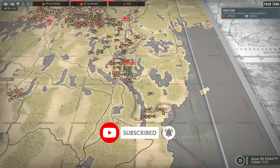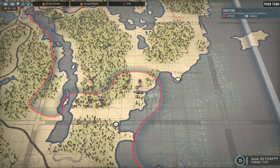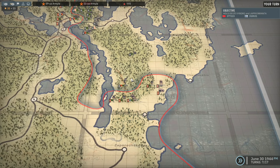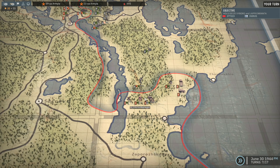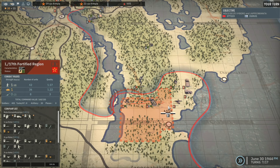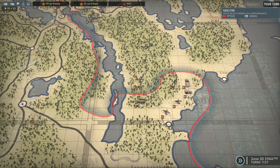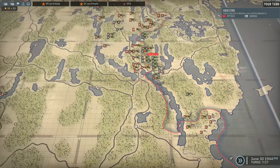We're also getting closer to the edge of the map down here, and I've also broken through on the bottom side in the southeast. We're going to be pushing up the coast now with these three units whilst maintaining a hold on these forces. I could probably move the other fortified region units out - let's move both of these to the right hand side and leave this one here.